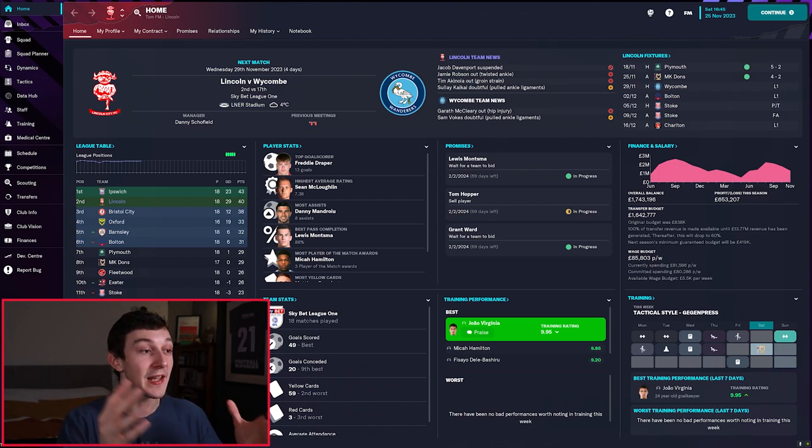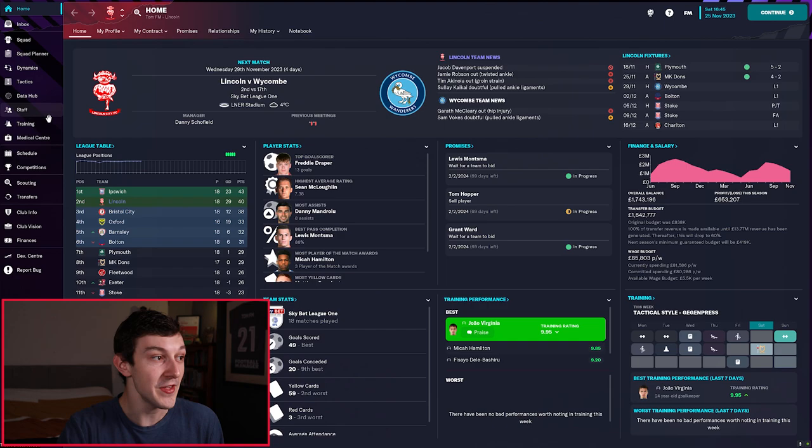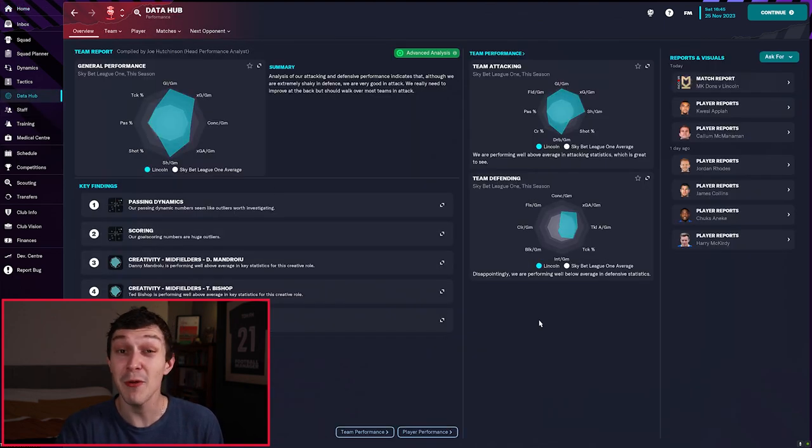For tip number three we're going to stick with tactics but go a little bit deeper. One way to quickly improve your team is by making use of the contextual information provided by your staff about your tactic. To demonstrate this, I'm going to jump into my Lincoln City save that I'm currently streaming over on Twitch — link down in the description if you want to come and ask questions. As you play more and more games through the season, you get more data in something called the Data Hub, which can be really powerful.